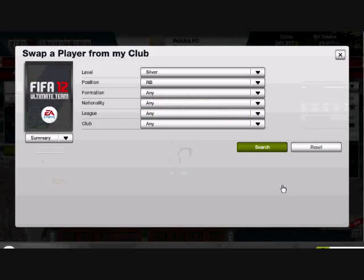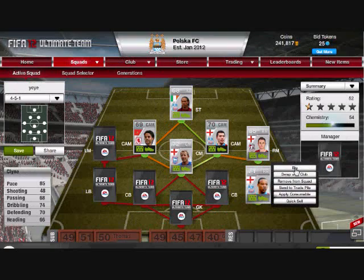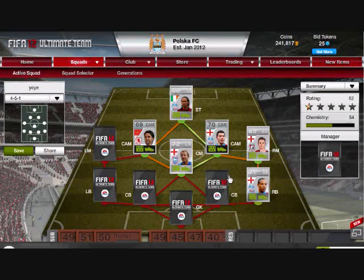At right back, I have Klein. Great player, great right back. He's pacey, he's got good dribbling, decent defending — you always want that in a player. He was 1,200 coins. He's a fast player, he's good. I'd use him, I'd recommend him.